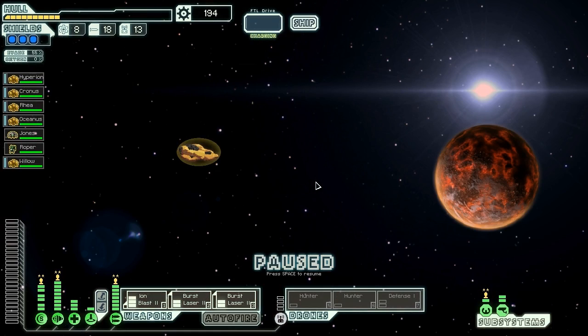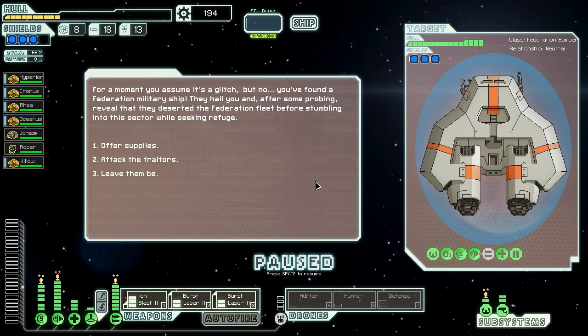What do we find here? For a moment, we assume it's a glitch. But no — we found a Federation military ship. They hail us, and after some deliberation, reveal that they deserted the Federation fleet before stumbling into this sector while seeking refuge. What do you know? We can offer them supplies, attack the traitors, or let them be. This is an event I have never seen. This is something that has rarely happened in this series. I feel vindictive today — we're going to attack the traitors, because they deserted the Federation when it needed them most. And we can't leave that as the symbol of the Federation to the crystals. So let's murder those suckers. Deserters cannot be tolerated.